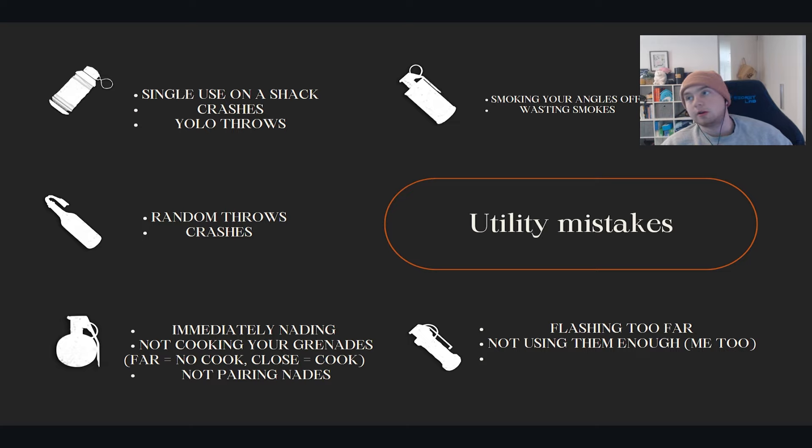We're going to quickly go over the mistakes for each util. Blue zones: don't use one on a shack. If a player is intelligent, they're just going to heal through it and you've just wasted a blue zone for nothing. If you're crashing a compound and you're getting crashed, don't throw a blue zone — throw a nade or a stun instead. You're not going to be able to see through the blue zone very well, and it's going to create a lot of chaos. Please don't YOLO throw your blue zones. If you have no idea what you're aiming at, don't throw it. If you get into a close quarters battle and you want to zone someone off from an entire building, you'd be kicking yourself if you threw a random one ten minutes ago.